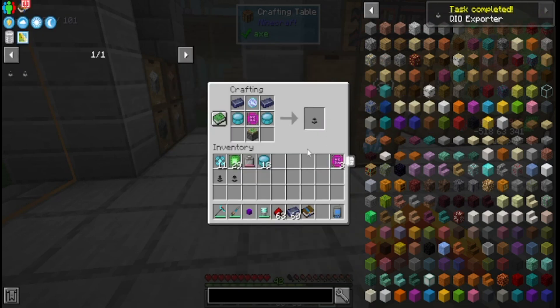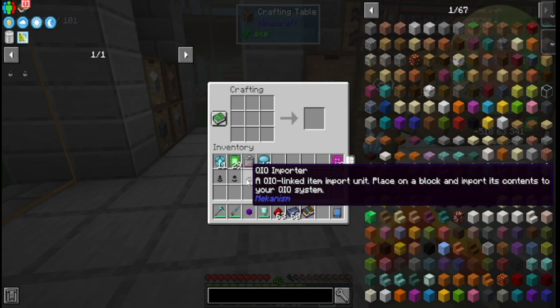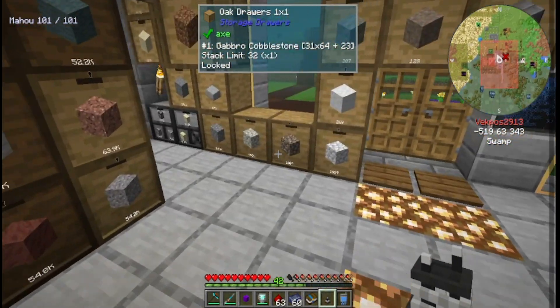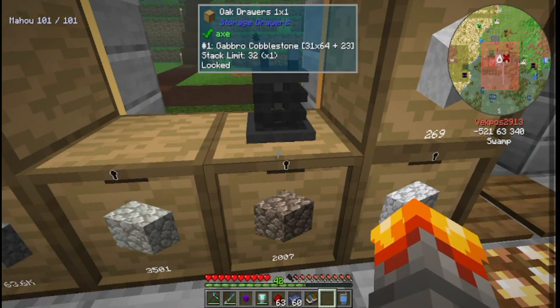And then QIO Importer. I always get those two words mixed up — Exporter, Importer. I think it imports items. QIO Importer — placed on a block and imports its contents. Yes! So we're going to use the QIO Importer. I've never used this before, so we're going to test it on this drawer here. If I just put that there.